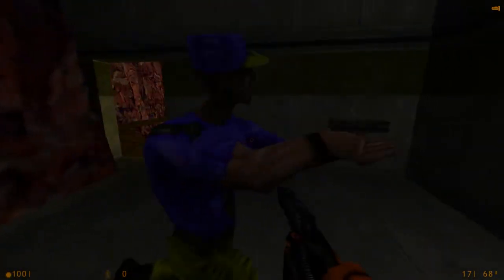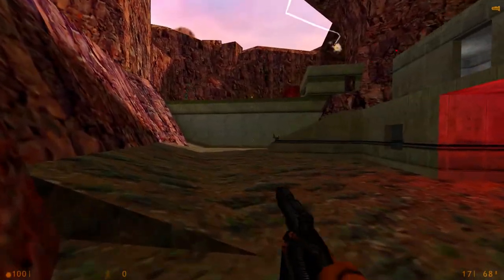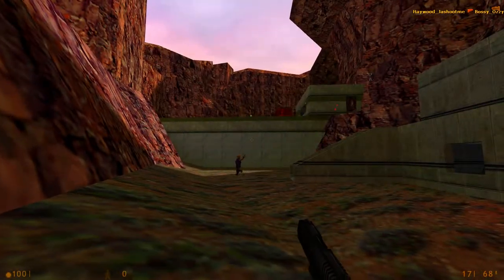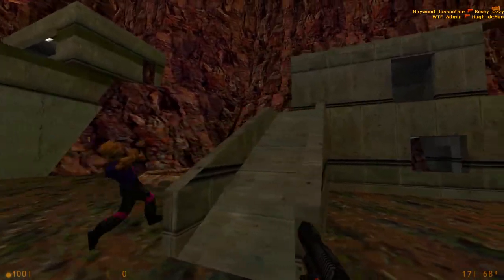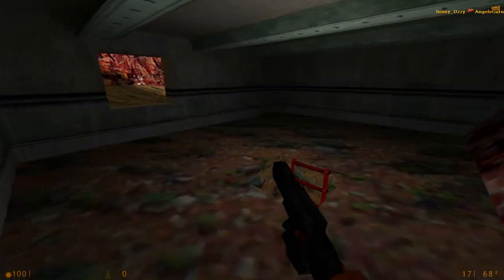So you have two sides of this map with a few areas in each. We'll start with this side. As you can see here, you have a building on this side, which could be really helpful as this leads into multiple different areas.